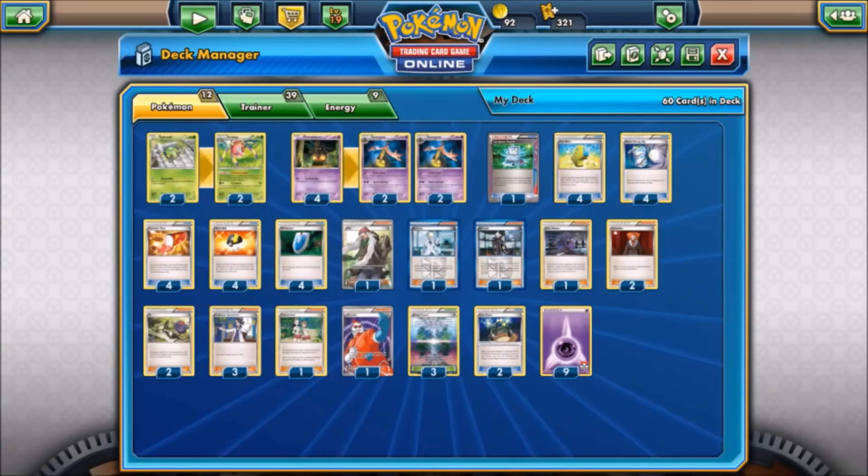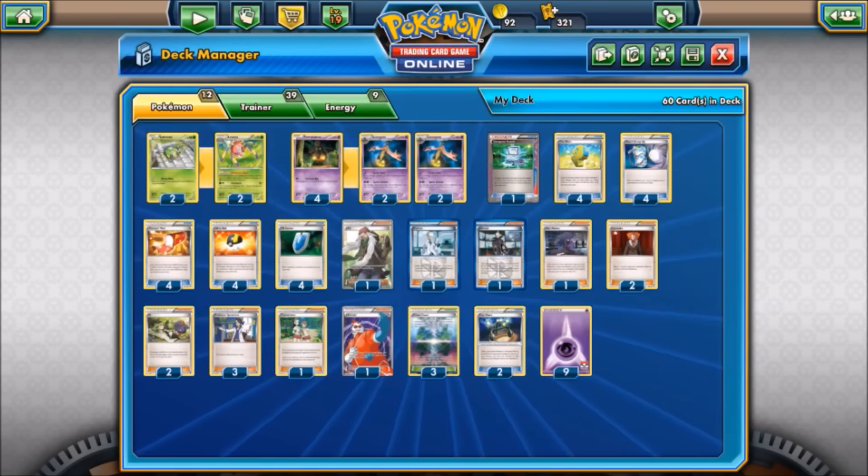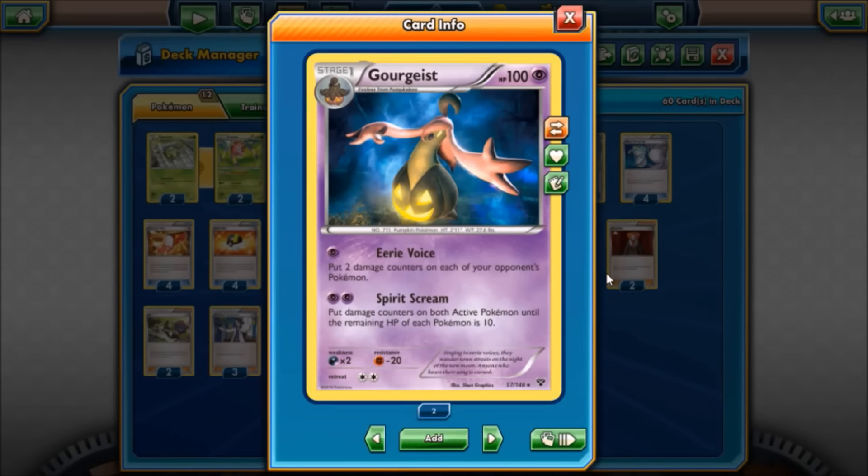What's up YouTube, it's Heretic here, happy early Halloween everyone! We're taking a look at a Halloween-themed deck based around two Pokémon: a pumpkin and a spider — Gorgeist and Ariados. Gorgeist is our featured attacker with 100 HP. For one Psychic energy, Eerie Voice puts two damage counters on each of the opponent's Pokémon, and for two Psychic energy, Spirit Scream brings both active Pokémon down to 10 HP.